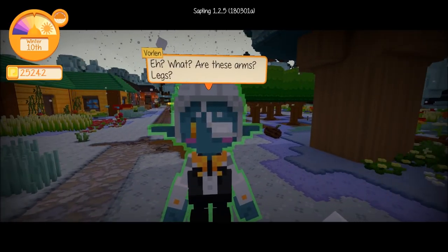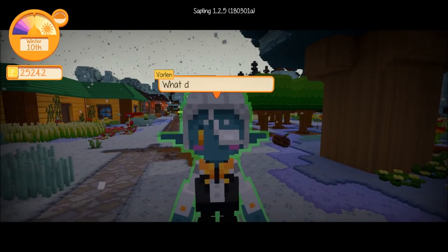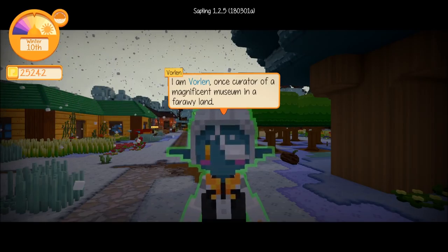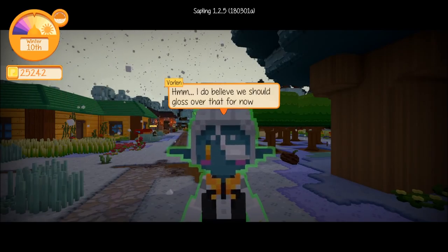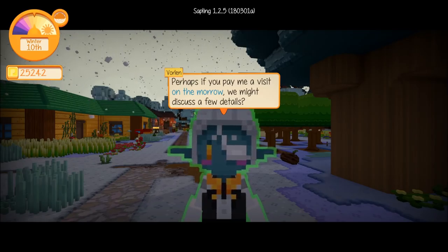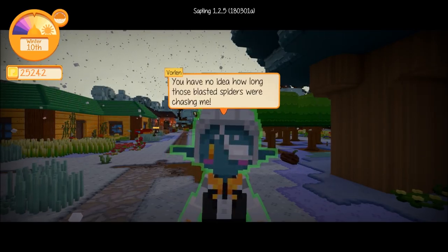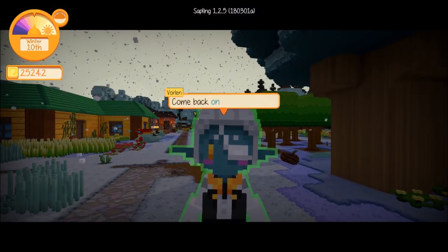Vorlin says: 'Astounding, fantastic — I am Vorlin, once curator of a magnificent museum in a faraway land. How I came to be an insect... we should gloss over that for now. If you pay me a visit on the morrow we might discuss a few details. I must first re-accustom myself to this body and get some rest — you have no idea how long those blasted spiders were chasing me. Please allow me a day to rest before we begin.'